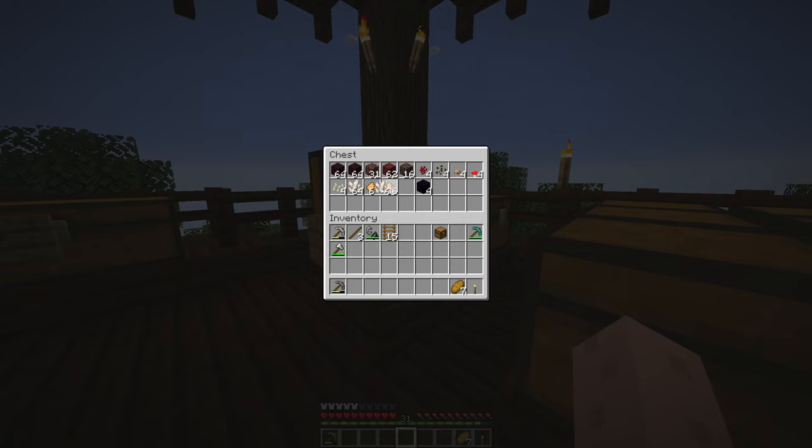We got four nether wart, four melon seeds, four red and brown mushrooms, four pumpkin seeds, a stack and a quarter of nether quartz, a stack and a half of glowstone dust, four obsidian, 16 soul sand, a stack of netherrack, half stack ancient debris, two stacks of nether bricks. Not bad.